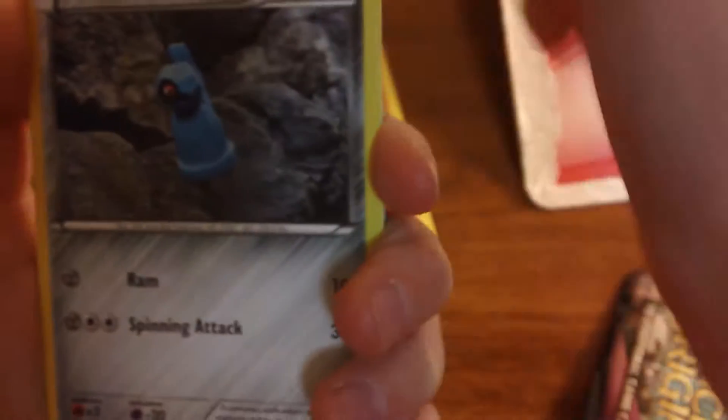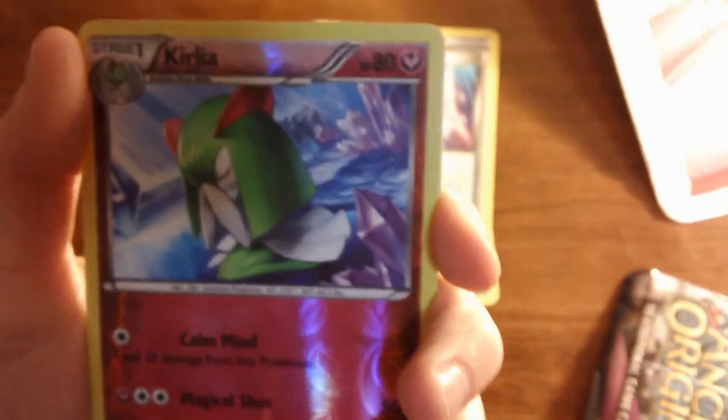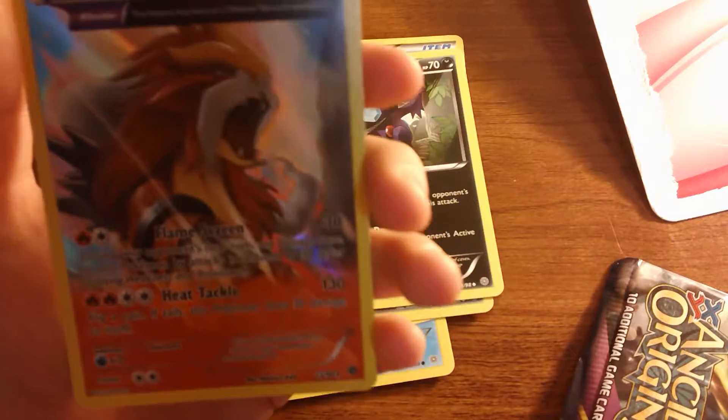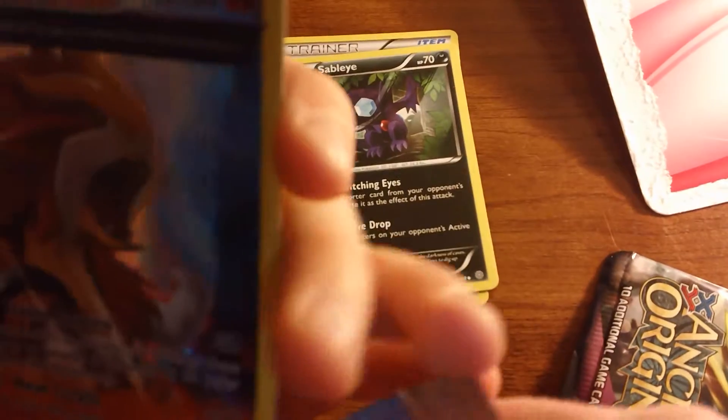Wooper — it's a Fighting type with needed Water energy. Beldum, that's cool. Spinarak. Magikarp. Goomy. Sligoo. Level Ball. Sableye. Reverse Curlia. And an Anti-Holo — that's really sweet. I'll just call it Ancient Trait now.